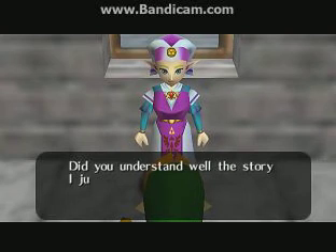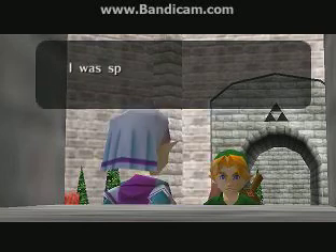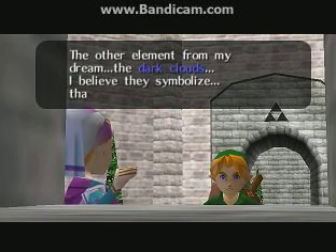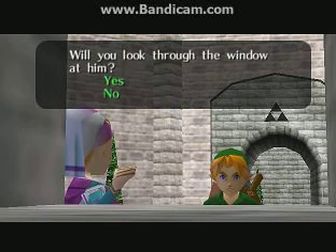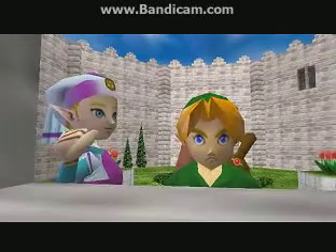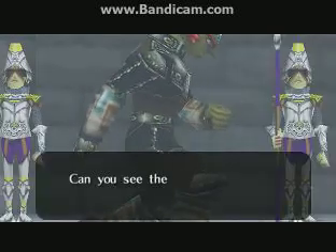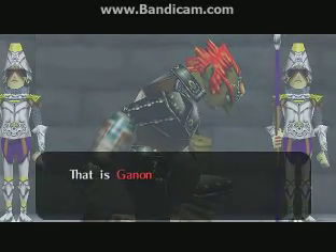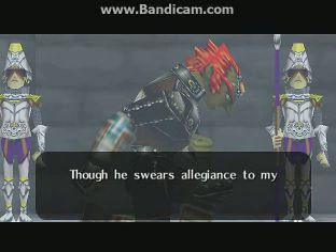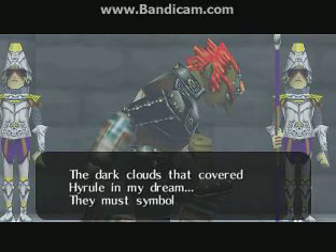Did you understand the story I just told you? Yes — don't tell me again. That's great. I forgot to tell you — I was spying through this window just now. The other element from my dream, the dark clouds — I believe they symbolize that man in there. Will you look through the window at him? No, he's scary. Please, if you don't hurry he'll be gone. Fine. Can you see the man with the evil eyes? That is Ganondorf, the leader of the Gerudo. They hail from the desert far to the west. Though he swears allegiance to my father, I am sure he is not sincere. The dark clouds that covered Hyrule in my dream — they must symbolize that man.